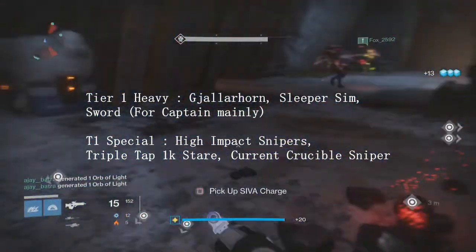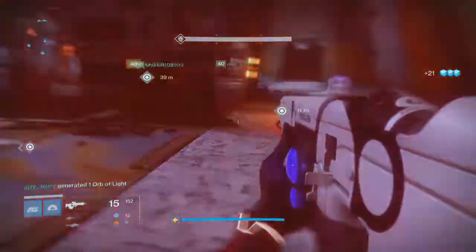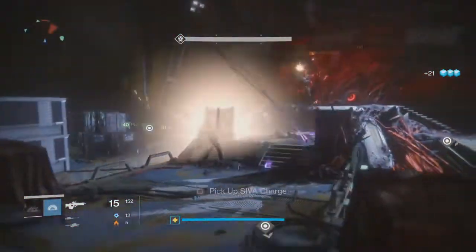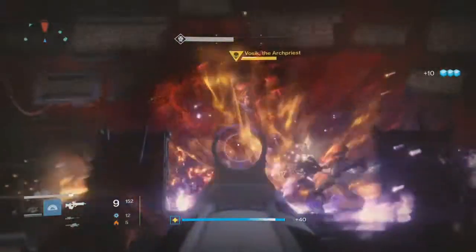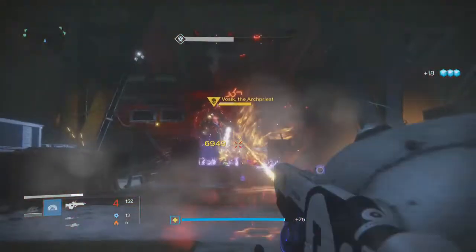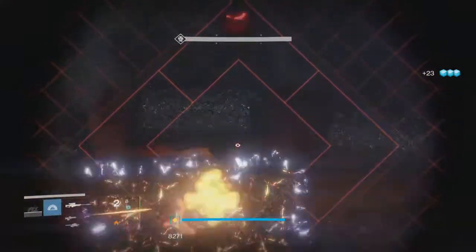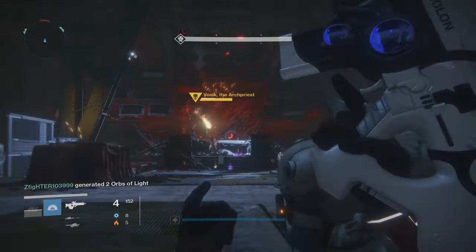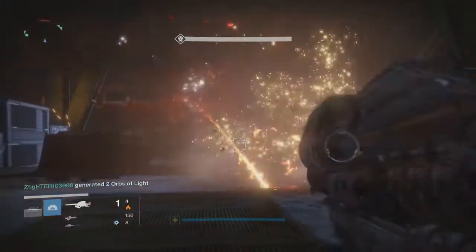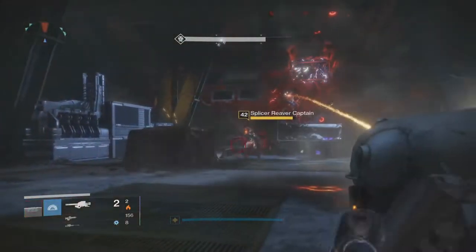If you don't have Firefly, go for Life Support. I have a Hung Jury with both Firefly and Life Support - it's a godly roll and amazing for PvE. That's the most important tier one primary weapon. For tier one damage weapons for boss DPS: Gjallarhorn and Sleeper Simulant are top. If you have a sword they're not that important, but Gjallarhorn and Sleeper Simulant are key. For snipers, if you have the raid sniper that's perfect; otherwise the Thousand Yard Stare with triple tap or the Crucible sniper with super fast reload are great.